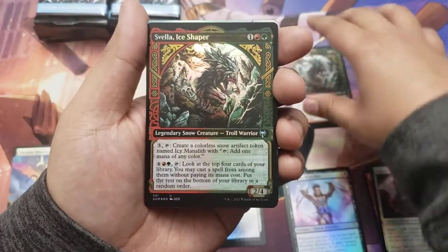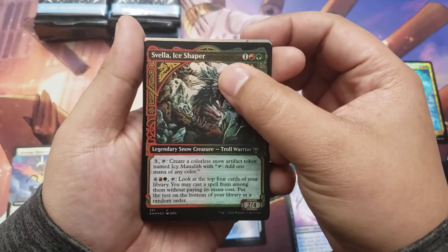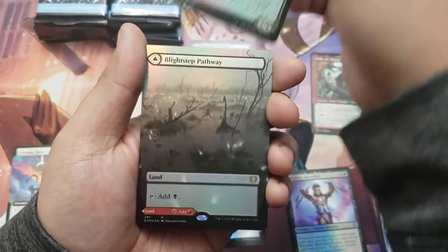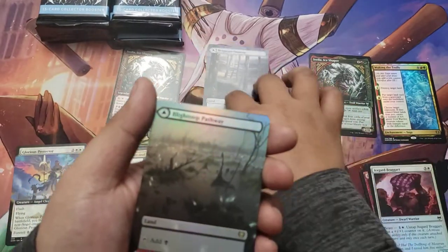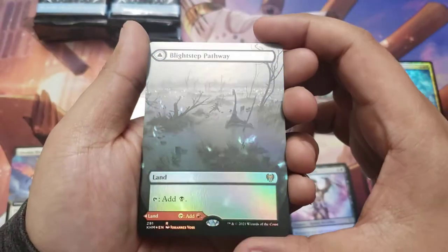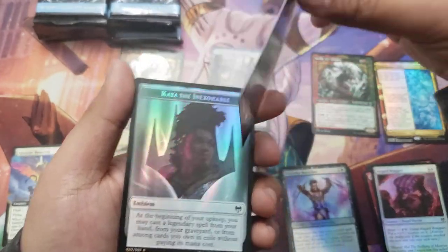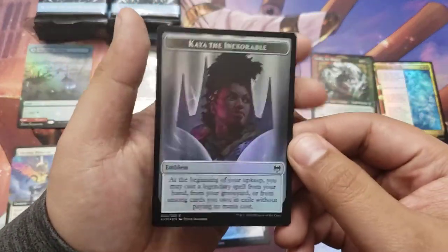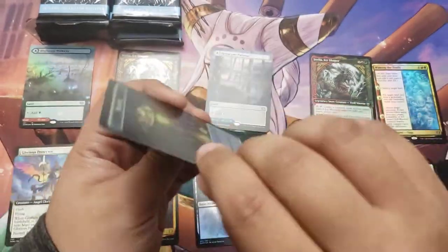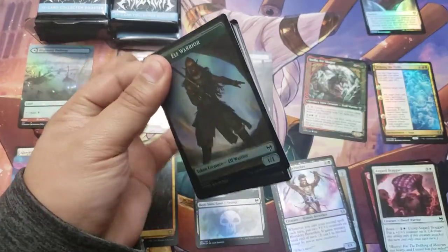And an Eyeshaper. Next card in our big money slot: Blightsteep Pathway. Beautiful pathway. I think we hit one of these in the other box too — we also hit a Vorinclex in that other box, check out that video. Does that bode well for this box? We'll see. And the Kaya token. I also noticed in that other video we hit all the planeswalker tokens, which is pretty interesting.